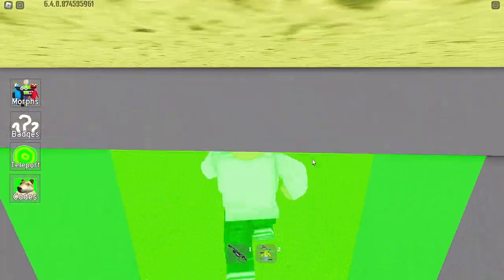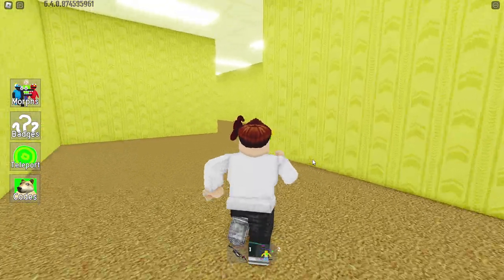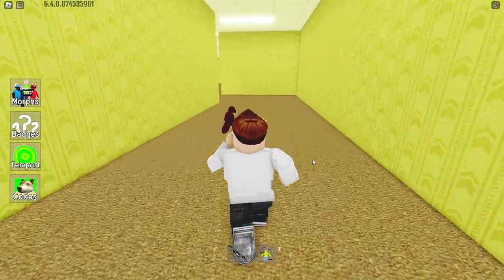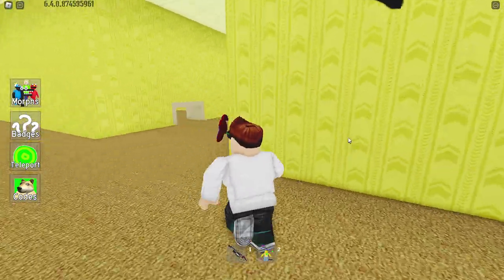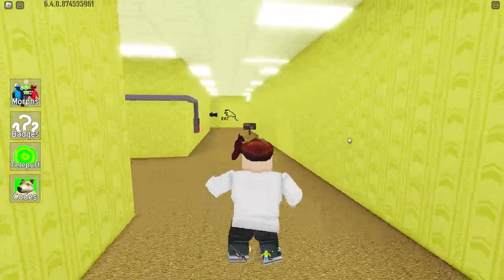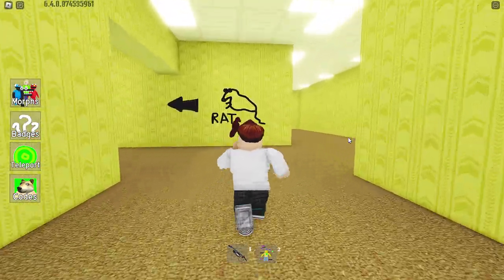First things first, head on out here. You can crawl under here if you want to or go around. I always get stuck every time — it's like the simplest thing yet I cannot master it. That's why I usually go around the long way, the scenic route as I like to say. Anyway, go on down here. Once you've unstuck yourself, if you got stuck there like myself.